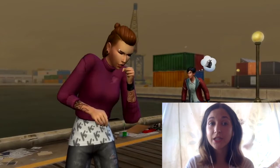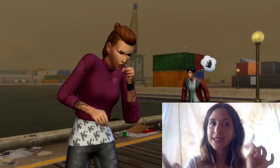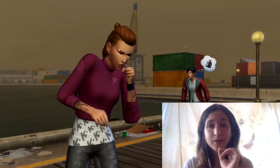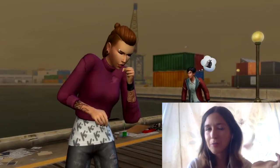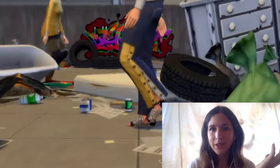It looks like she has some tattoos and gauges, which is something I noticed a couple times. A hairstyle we don't have and a turtleneck sweater we don't have. So there are some create-a-sim assets there that look like probably new things. Not my style in particular — gauges I guess are cool. That's the type of thing I know a lot of people are probably really excited for, but I don't care. I'll probably make one sim with gauges ever.